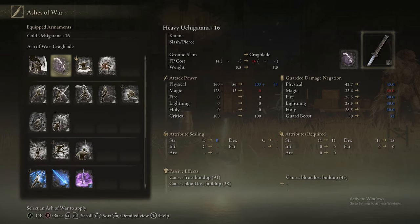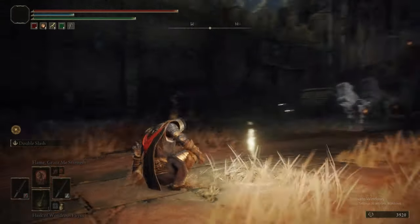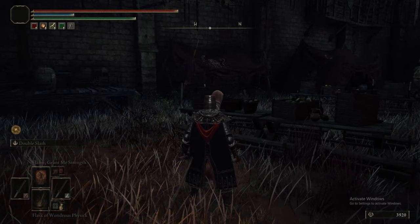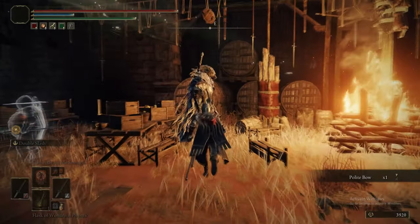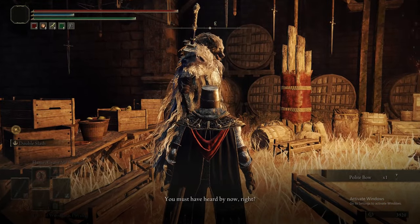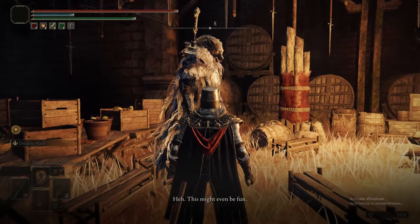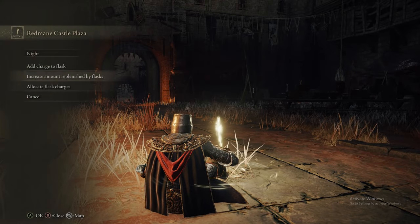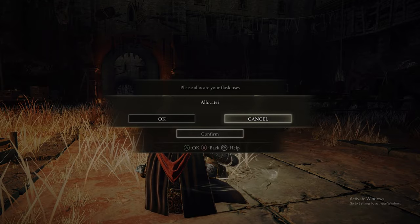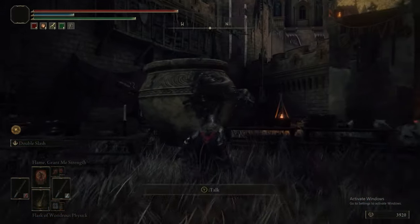We're just fixing our build for the upcoming boss fight. For Radahn, my specific technique if you're fighting one-on-one is to use Double Slash with the Katana — you'll see why once we get to fighting him. If you speak to that NPC there, we'll get the Polite Bow gesture. There's also Blyde we can speak to. I don't think you have to speak to any NPCs here to progress your quest, but just in case, you might as well. We're also allocating more healing flasks over the blue flasks.